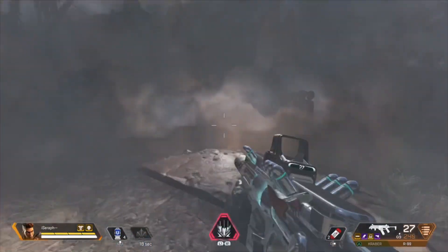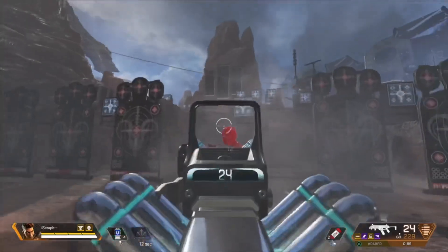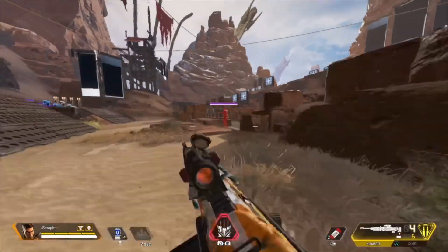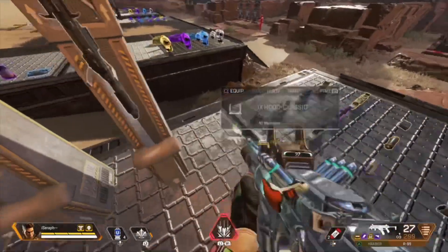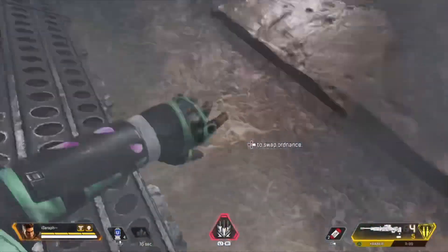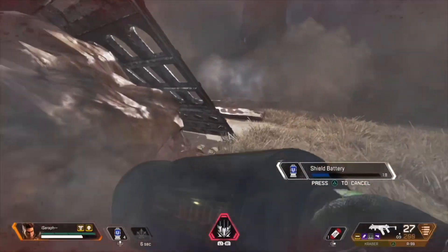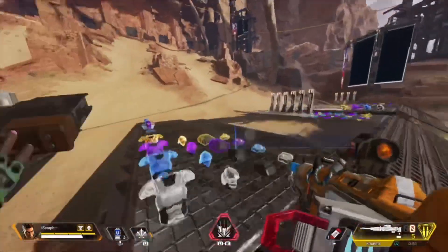First thing with Bangalore is her smokes. Most people know this, but it's very effective and you can take advantage of the fact that you can use the Digital Threat to see through your own smokes. Bangalore goes hand in hand with the Digital Threat sights. I personally believe her tactical smokes are probably the best tactical in the game — debatable, but they bring a lot of utility. For example, if you're taking damage you can smoke, hide behind a corner, and usually get off a battery.